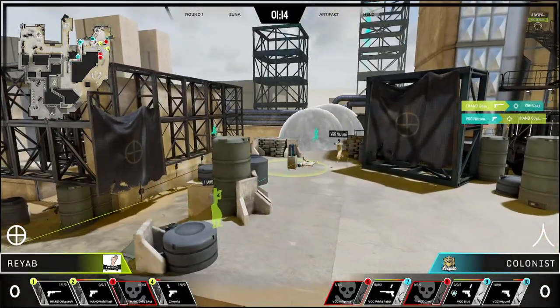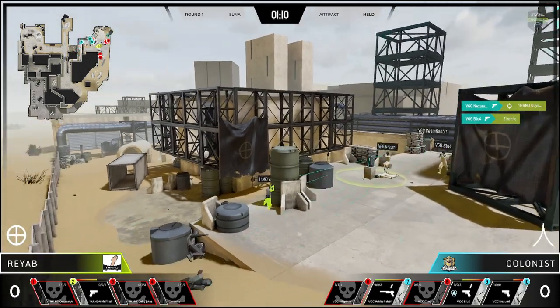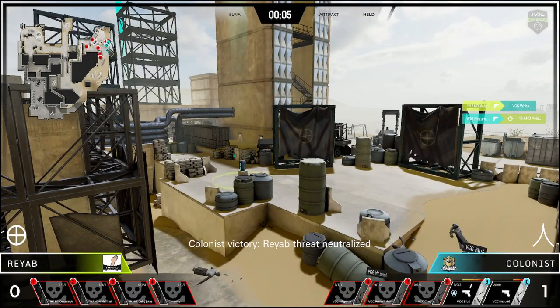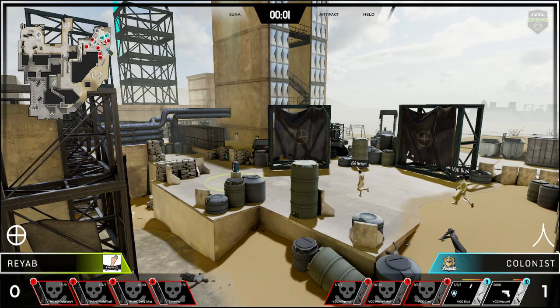Cray coming up through the middle, Nizumi also pushing — Vanguard Gaming getting aggressive, three on the B side from the catwalk down. One member left on defense, Void looking for one, finds one on the bottom and then getting pushed. Vanguard Gaming taking round number one.